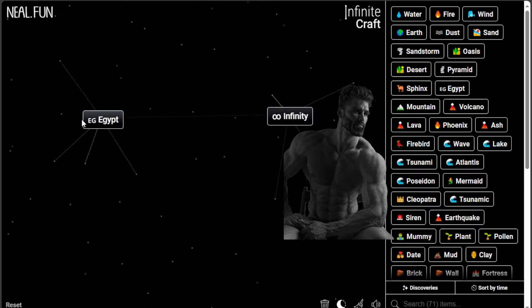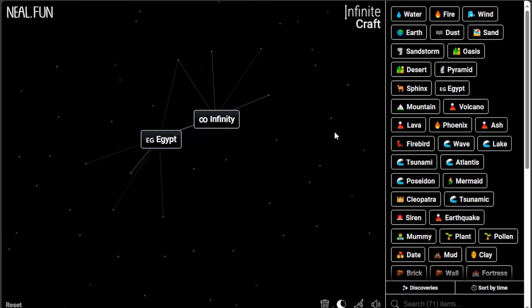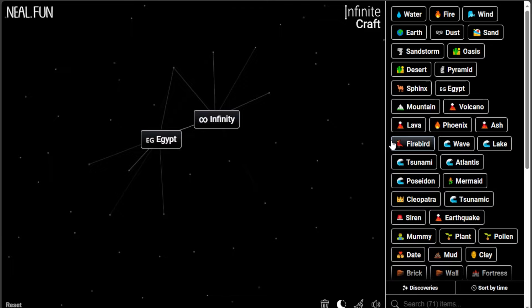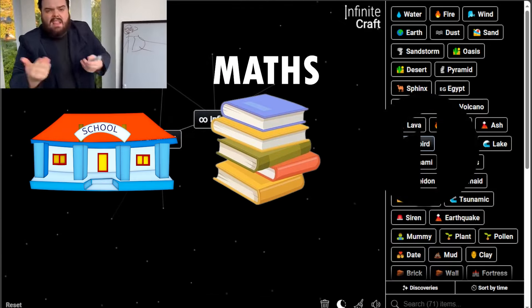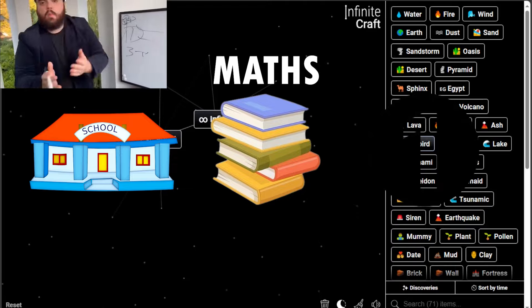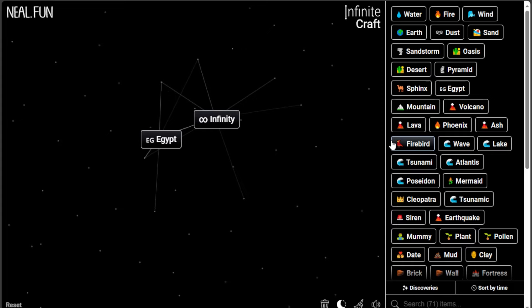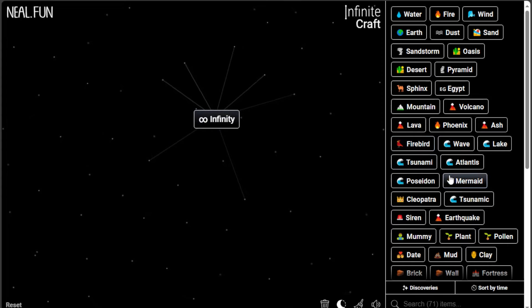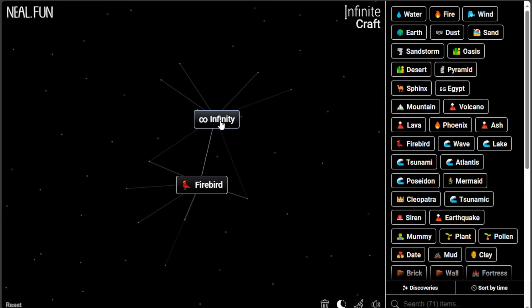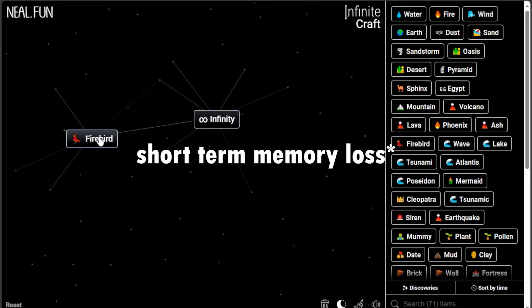I'm so smart — let's go, let's go! I don't know how it was so quick. I was thinking: craft a School, then a Subject, then Maths, then craft Numbers — and by that you can craft Infinity, because numbers are infinite. I don't know how I crafted that so fast. I'm so — I'm speechless!